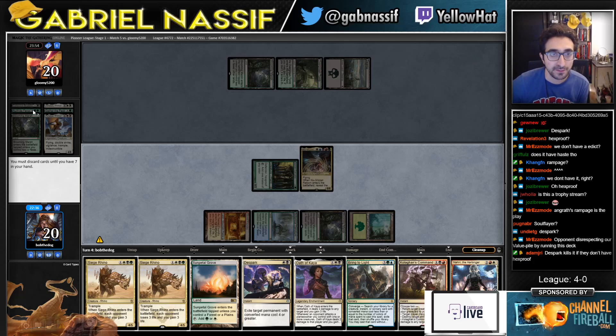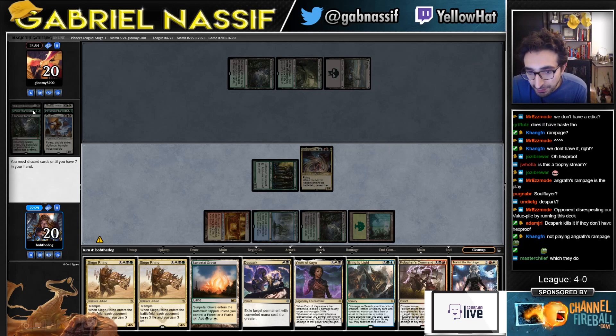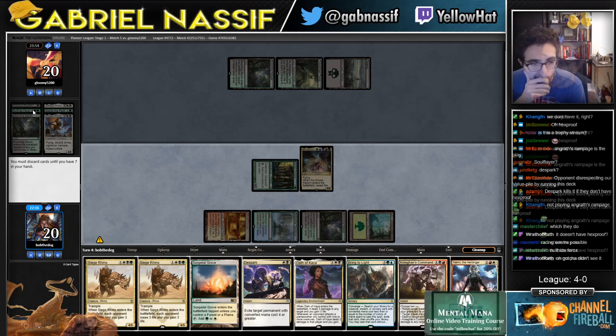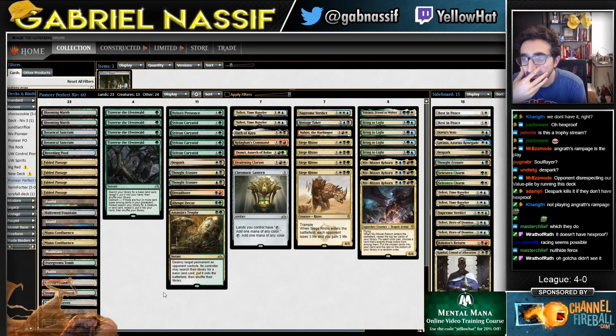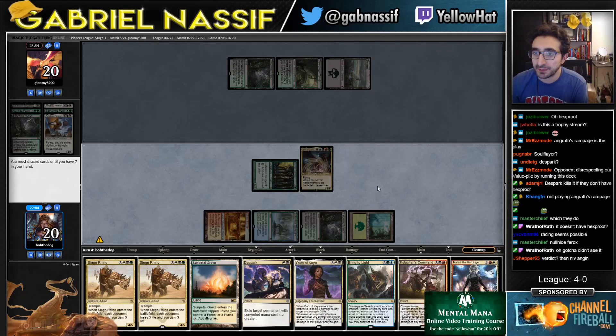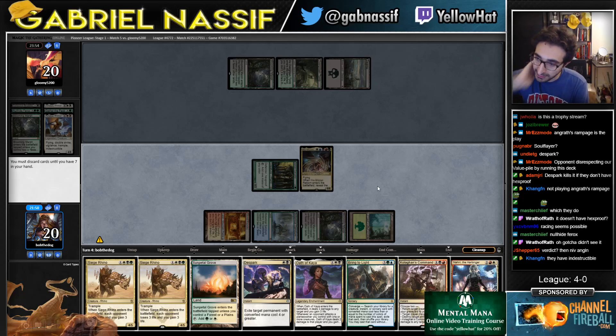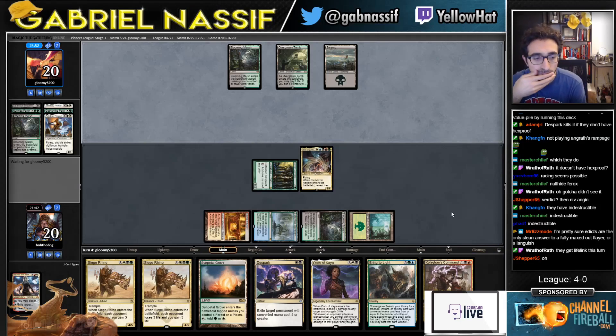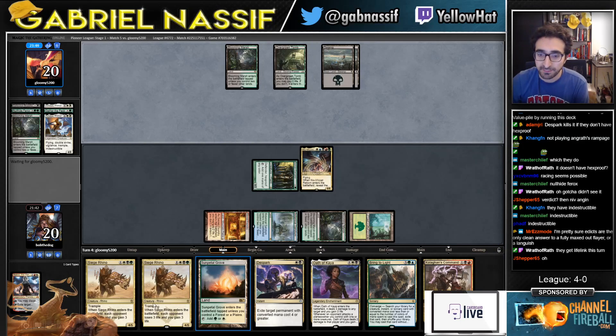They have hexproof. That's a Ferox in the yard. So next turn I want to go Siege Rhino plus something — yeah, racing seems possible. Considering discarding. Brimfly gets me Clarion — it's gonna be hard to race though. They have a 4/4 that blocks my guys every turn. It's up to playing a bunch of Siege Rhinos. Hope to draw lands — Nahiri is like never gonna do anything ever, right? This way I kind of kept the cheap removal spell if they play like a Questing Beast or something.